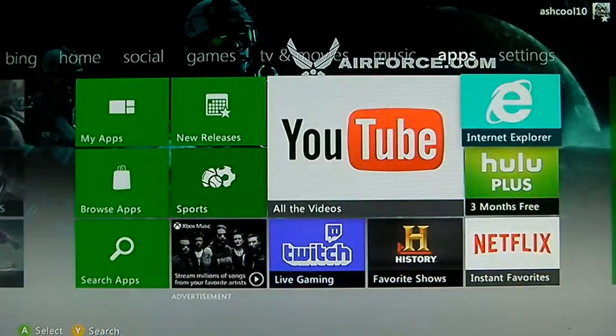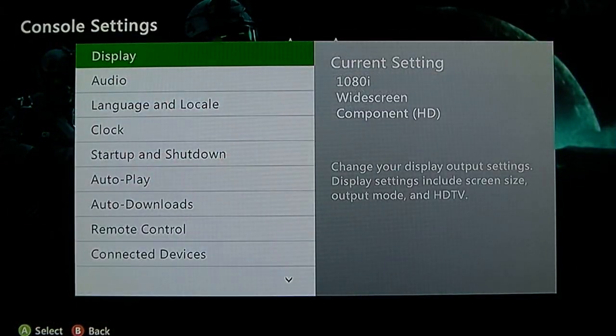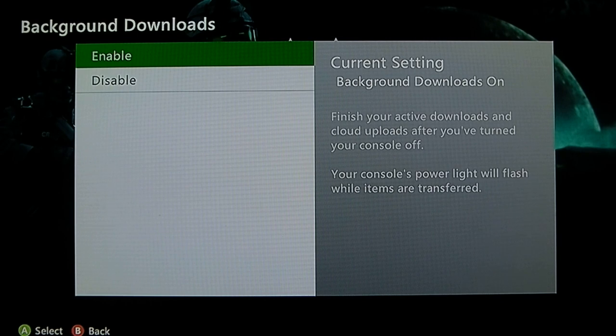All you got to do is go to Settings all the way on the right, go to System, go to Console Settings, and go to Startup and Shutdown, then go down to Background Downloads and enable it.